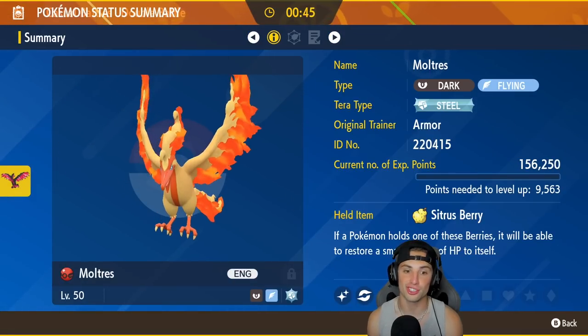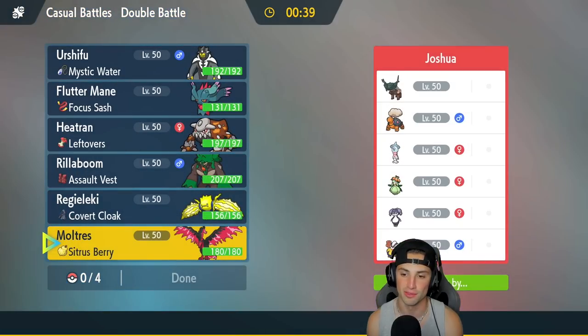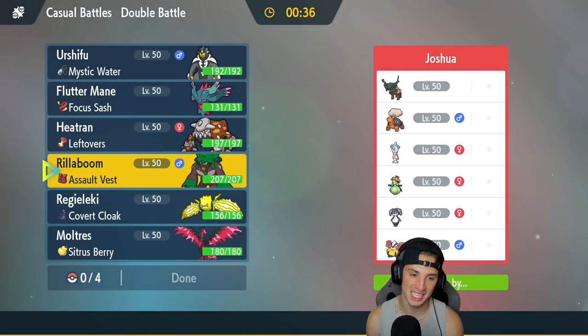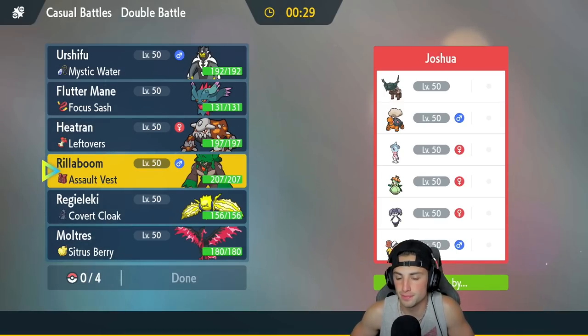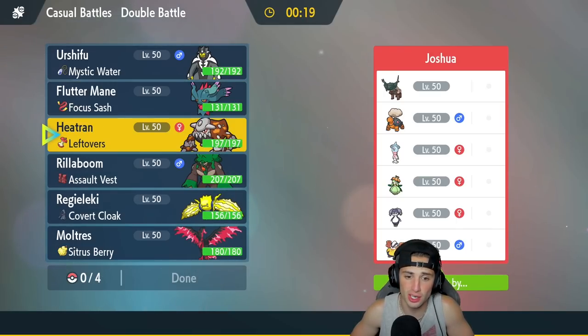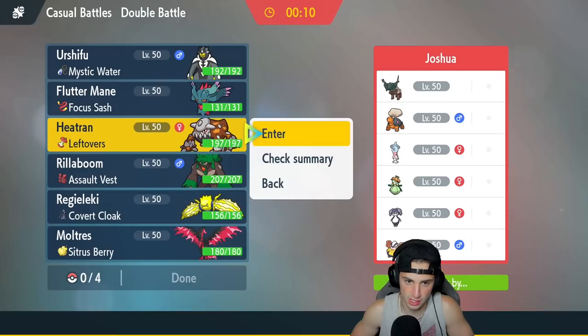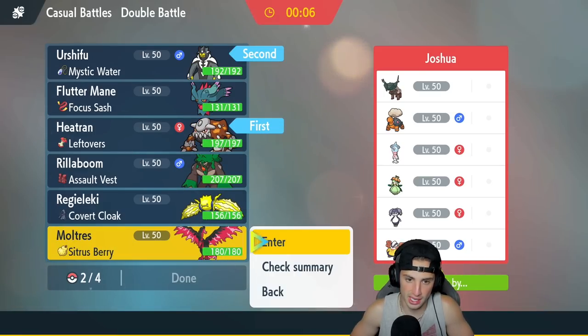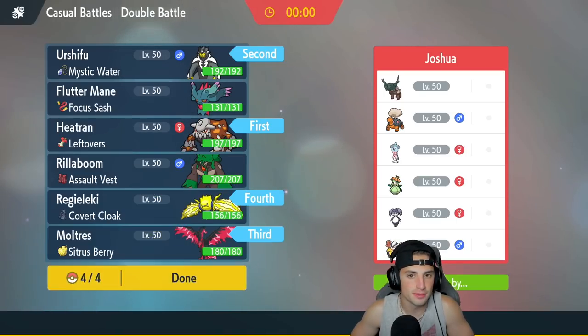Look at that shiny — Galarian bird shinies are just awesome because their colors are the same as when they were in Kanto form. Who should I lead? Rillaboom isn't bad considering I can get terrain control. I might swap into Rillaboom. I can definitely see Torkoal coming out here, so I'm going to go Heatran and Urshifu, bring Galarian Moltres in the back end, and then have Rillaboom and Regileleki.